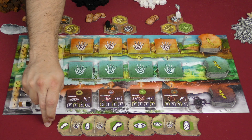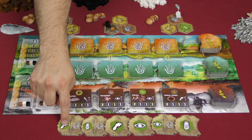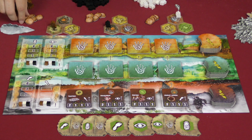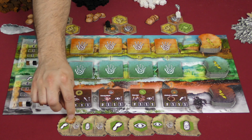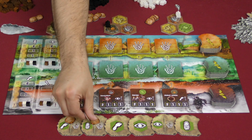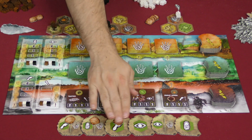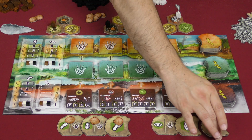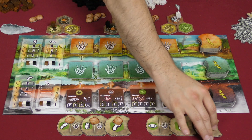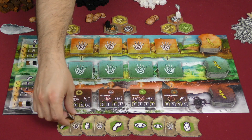You always start from this end and work your way that way. For example, the start player could take the first tile and take one of the two actions printed on it for free. But if they don't want those actions and prefer one further along, they can take one of their shells, place it on the tile they're skipping, and take that action instead. Or if they want an action way over here, they place one shell on each tile they're skipping and then take that action. No matter which one you do, once you've taken that action, you move the tile to the back of the line, and it'll be the next player's turn.